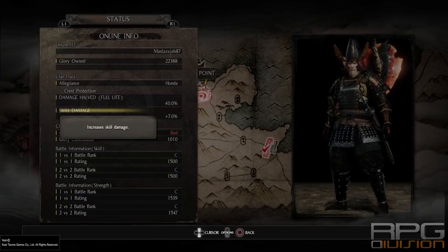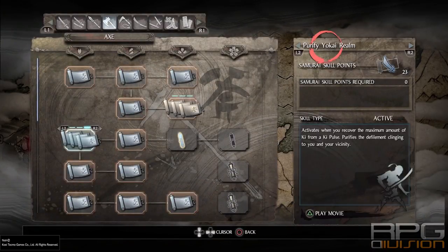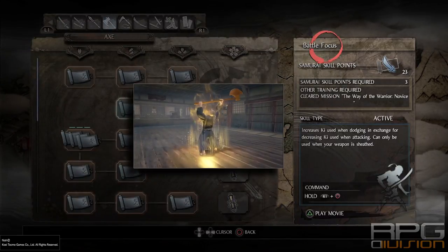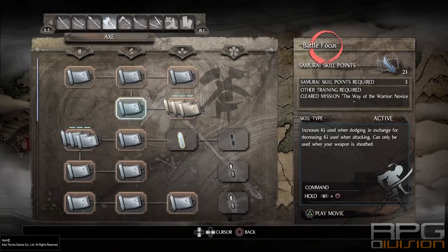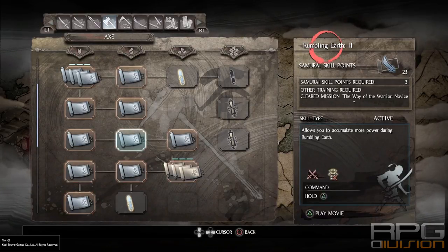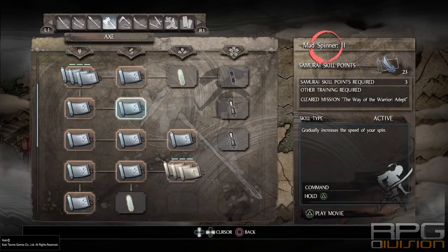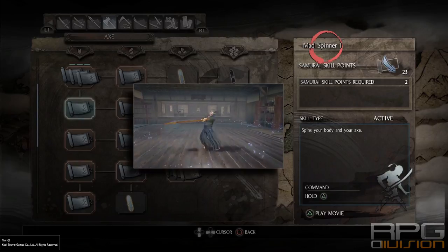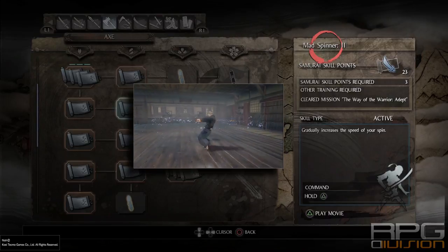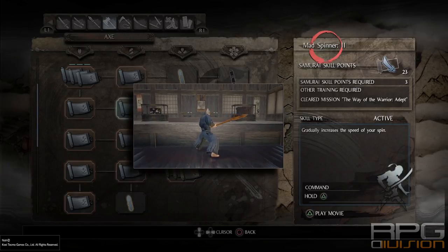Use the Honda clan bonus for the 7% skill damage bonus - it matters because you're constantly spinning and hitting opponents for a ton of damage. For skills, the most important is Battle Focus from the axe skill tree, which decreases your key usage when attacking, which we are constantly doing with Mad Spinner. And of course, the most important skill: Mad Spinner.